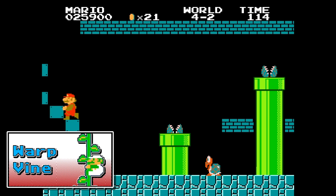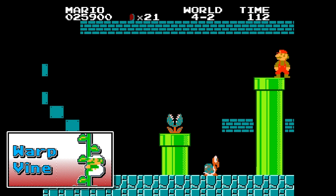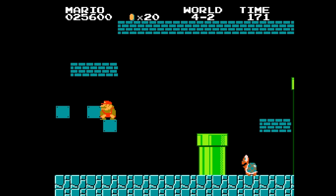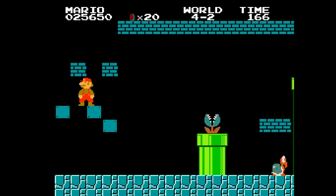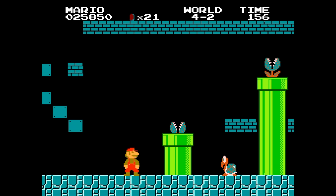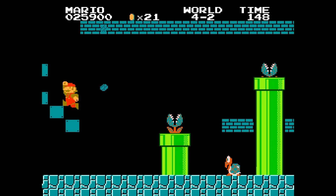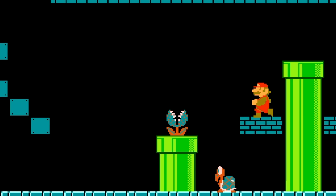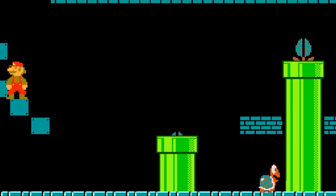Next up is Warp Vine. This allows us to step on a vine block and teleport to the other side of the screen. Setup for this one is easy: find a vine block, hit it, make the screen scroll right far enough where you only see about half the block. Run up and jump on that block, and we hop to the other side. That's definitely pretty cool.